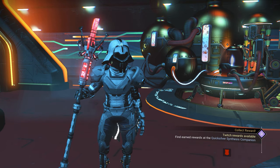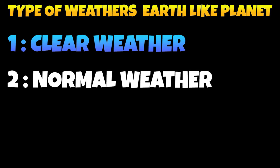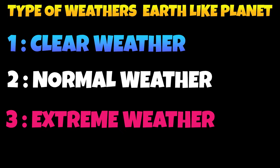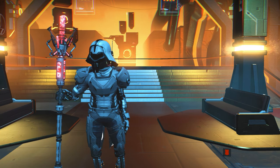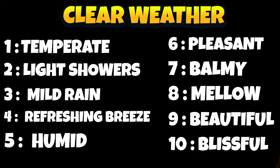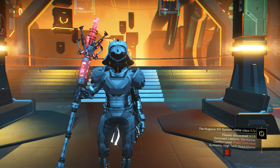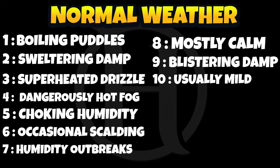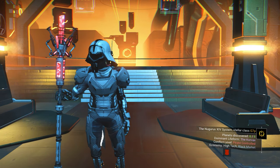Now I want to talk about the weather. No Man's Sky has three kinds of weather: clear weather with no storm at all, normal weather, and extreme weather. For clear weather, the types include temperate, light shower, mild rain, refreshing breeze, humid, pleasant, balmy, mellow, beautiful, and blissful. Normal weather has storms every so often — there are 10 types. Extreme weather has storms every two minutes, and there are 10 kinds as well. I highly recommend avoiding extreme weather.